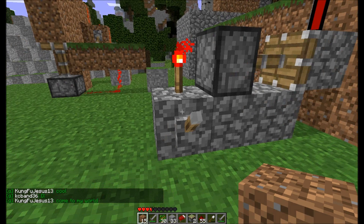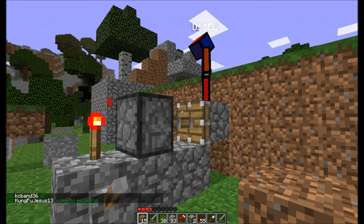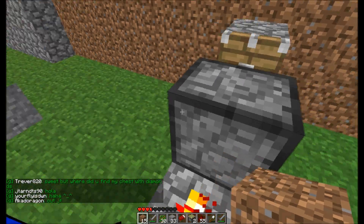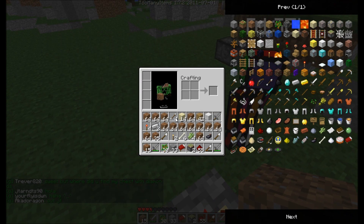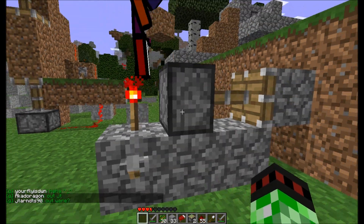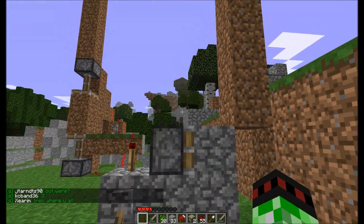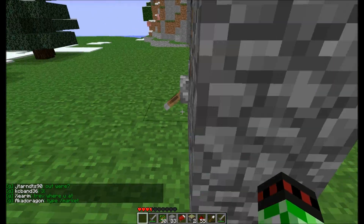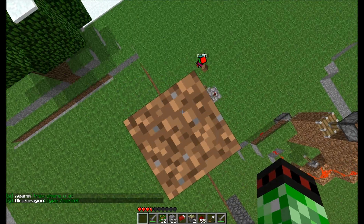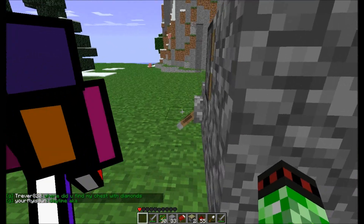Ta-da. So you can probably stick some blocks here and it'll keep going up. Do you have any cobblestone blocks? I have an idea. I got dirt. This is MY version of the redstone elevator. It's simpler and more attractive than Crusher's.